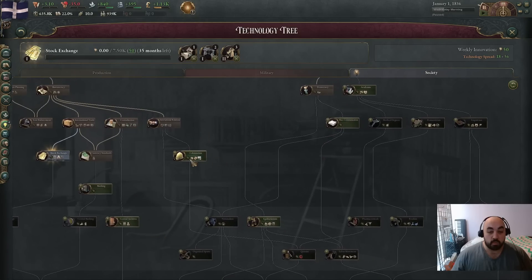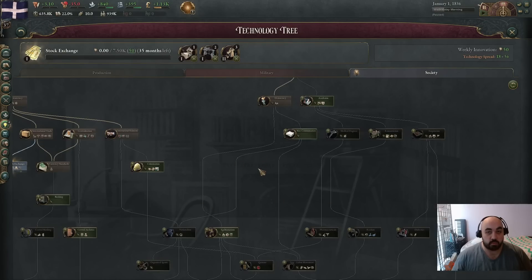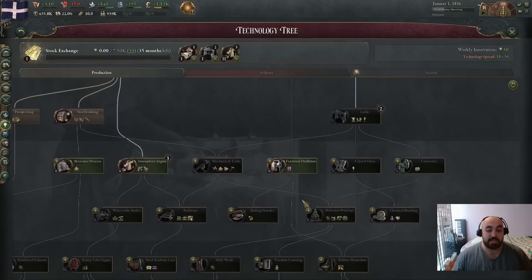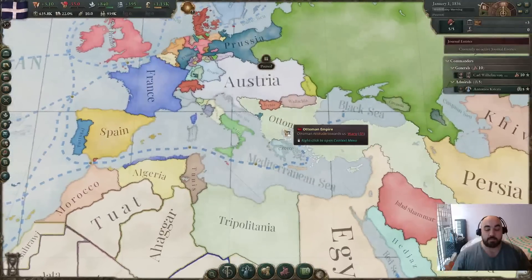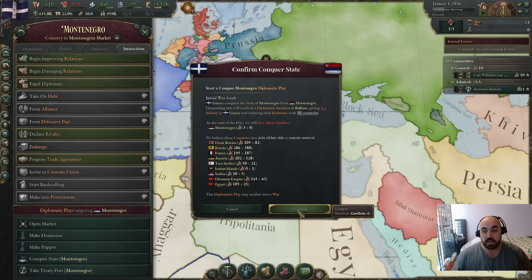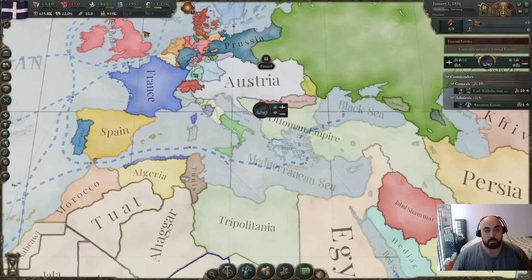Later on we will want colonization and might want egalitarianism, but we have a lot of level one techs to get through before then. For our expansion plan, we're going to be going for Montenegro first and just conquering them. We are also declaring our interest in Indonesia at the very start. I think we are about ready to unpause.